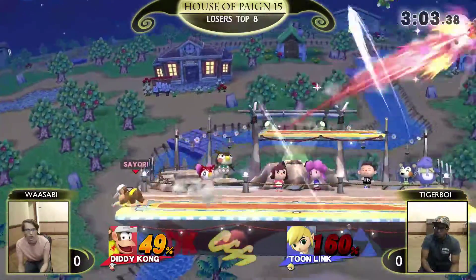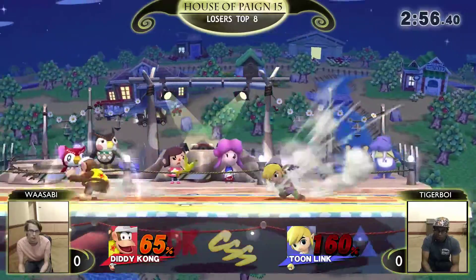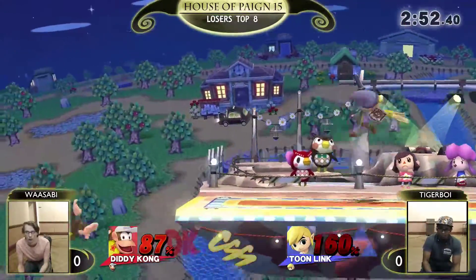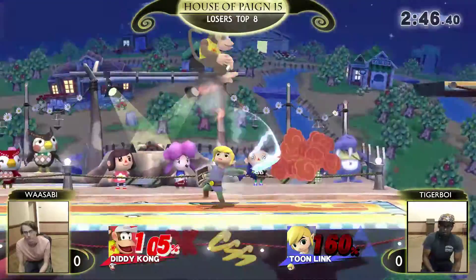Wasabi has a banana. Good drop, good back air. Covers the roll get-up. Bombing the back air. Now we have to start caring about kill options. Toon Links have an F smash. That's true — possibly could kill. Up smash also pretty strong. It can also two-frame.